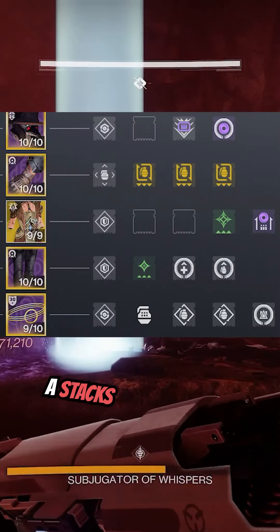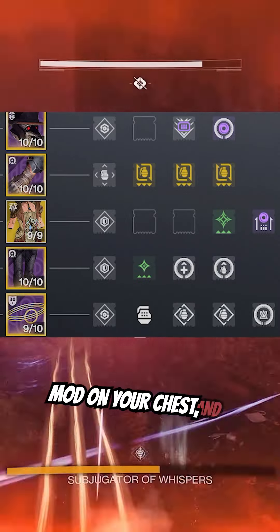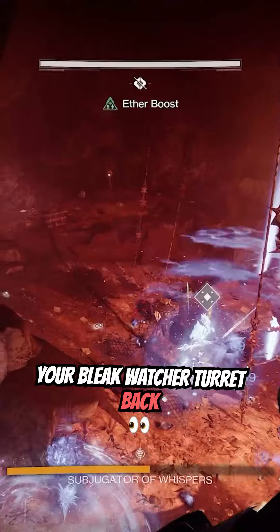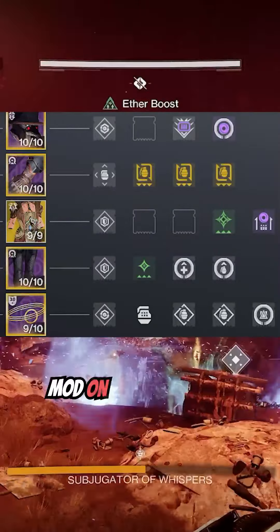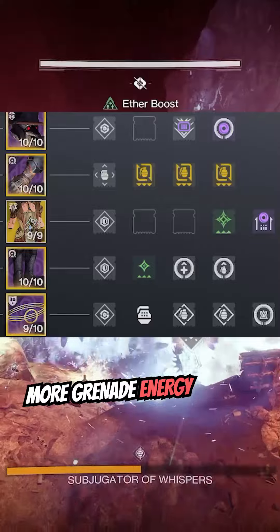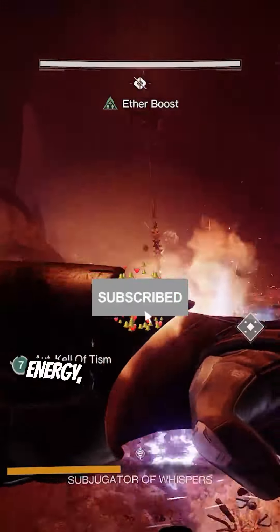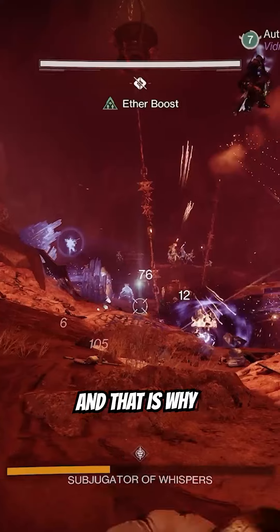You're also going to need a Stacks on Stacks mod on your legs, Charged Up mod on your chest, and three Grenade Kickstarts on your gloves. This is going to allow you to get half of your Bleak Watcher turret back every time you throw it out onto the field. And then with the Innervation mod on your boots for more grenade energy and the two Bomber mods on your class item for more grenade energy, you're literally going to have a Bleak Watcher up at all times.